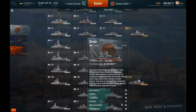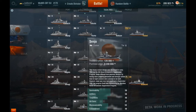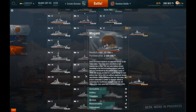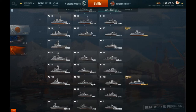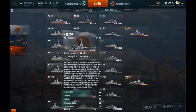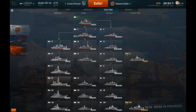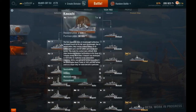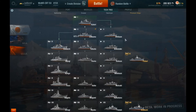Destroyers are all about manoeuvrability, concealment, and torpedoes - they don't really carry as much artillery. Cruisers are a mix of everything. The battleships carry some AA guns - the Yamato has a few. So at the moment the Japanese have three lines: cruisers, destroyers, and battleships.